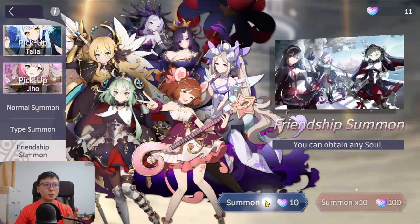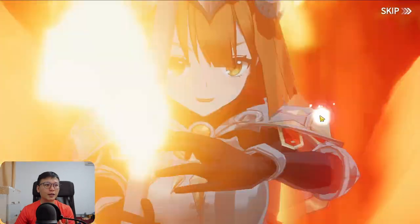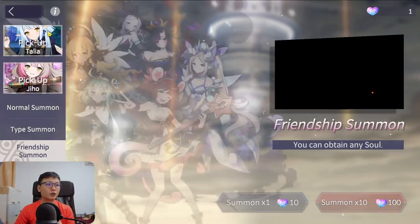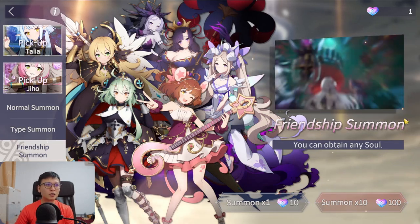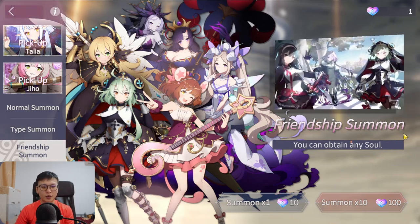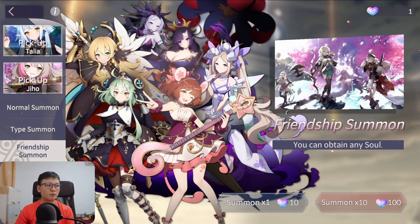For Friendship Summons, always spend them — don't bother saving. I just did one on screen and actually got a photo, which is quite lucky. If you're thinking of saving for Valerna who's coming in two days, that's up to you, but I summon every single time I have the chance.